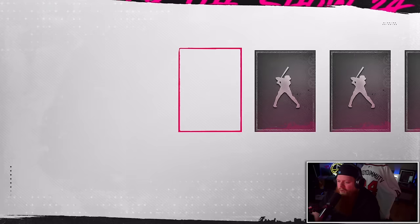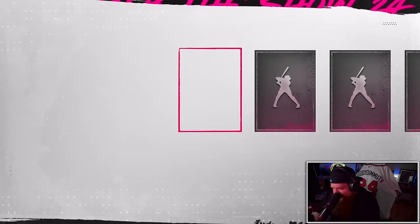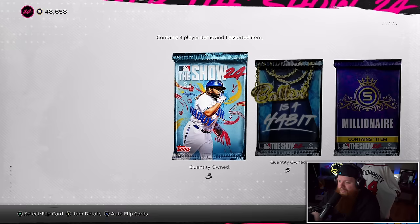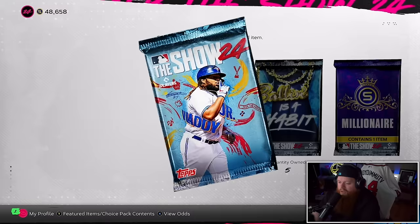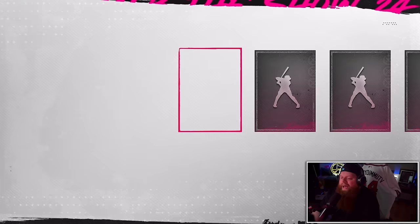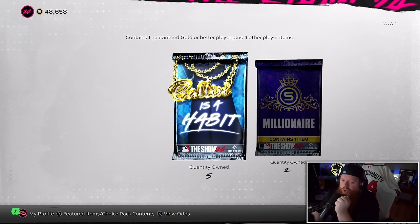Six Show Packs — no diamonds, no love. Oh my god — it's Paul Blackburn. Three packs remain. Ross Stripling. Two packs remain. One Show Pack remains, baby — and we didn't get a diamond. Technically 111 Show Packs and we got zero diamonds. Some of the golds were flashbacks too. Wow.